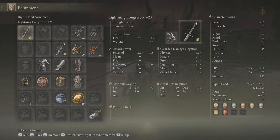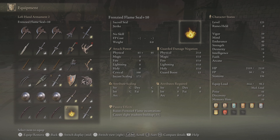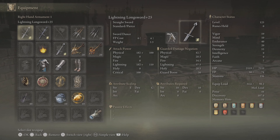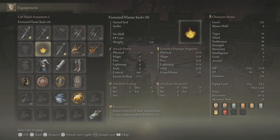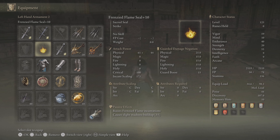These two slots right here are going to be the best for things you do not plan on swapping but just keep in your pocket. I like to have my messera cord right here and my frenzy seal right here — these are going to be things you can swap to very quickly with a bumper press. These two slots here are the most difficult to get to in terms of button presses, so putting something you plan on never taking out is best put in either right hand three or left hand two.